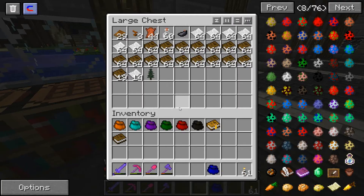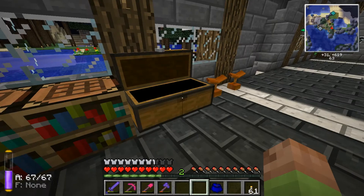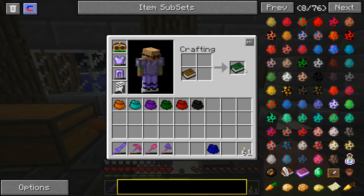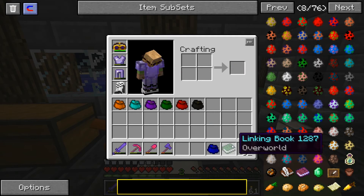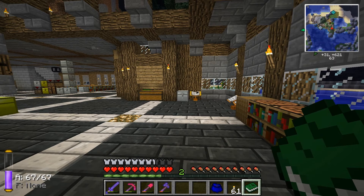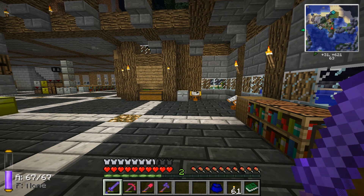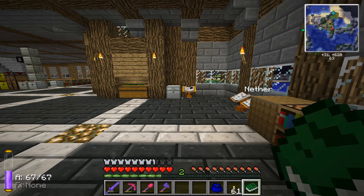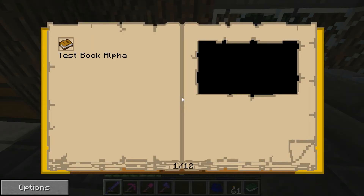Let's put the notebook for test book alpha in there. I always do it in this spot for no particular reason. I like having this right there because when you spawn into a place it automatically sets you to slot one, and this way all I have to do is roll my mouse up one spot to get to the book. Test book alpha — here we go.